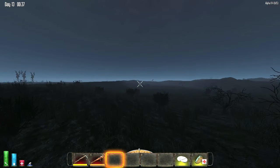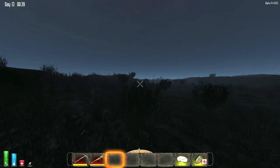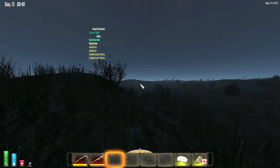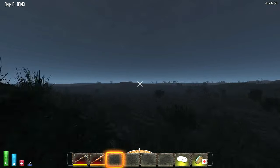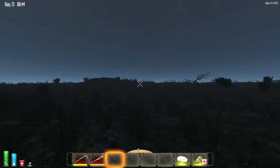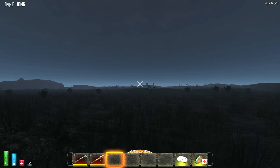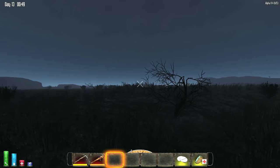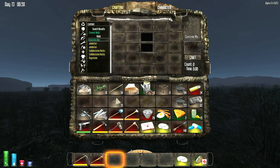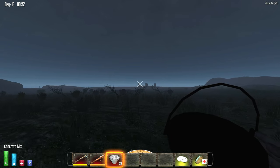I thought they fixed that. When you place the spikes they should exist but they don't — they're broken, so you have to fix them one level before they'll actually work. I don't know why they do that. There you go — you guys can see the fortress. I have 29 more concrete mix.